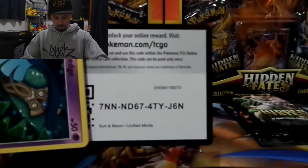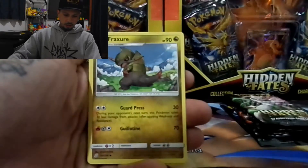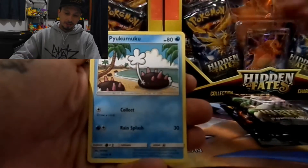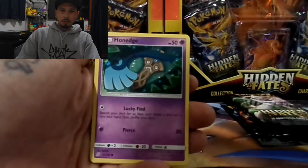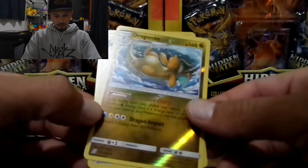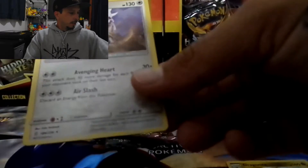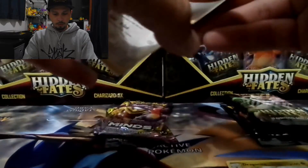One, two, three, four — rest in peace fairy energy. We have Braixen, probably mispronounced, Hiiyakumokuown, Murkrow, peek-a-boo, Scraggy, Snibbable — oh nice, reverse holo Dragonite! That's lovely, and it's a rare. We also got Sawvali holographic. Look at that — starting off with a couple of hits!